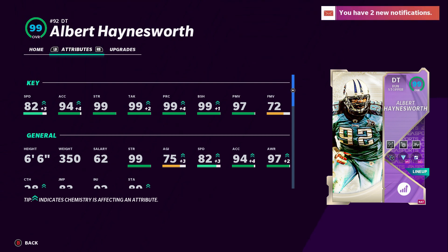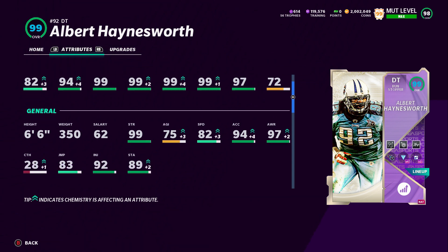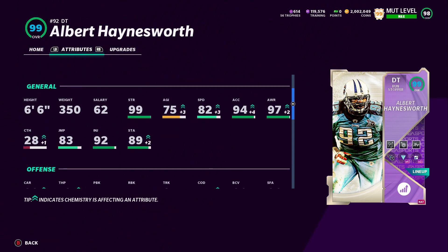Albert Hainsworth has 82 speed, 94 Accel, 99 strength, 99 tackling, 99 play recognition, 99 block shed, 97 power move, and 72 finesse move. He's 6-foot-6 at 350 pounds, so he should be clogging everything up in the middle. He's also got 97 awareness.